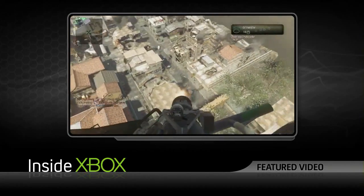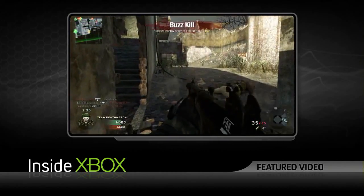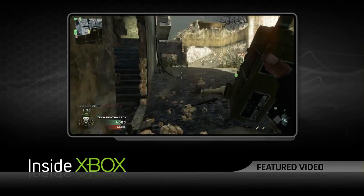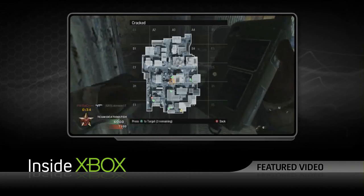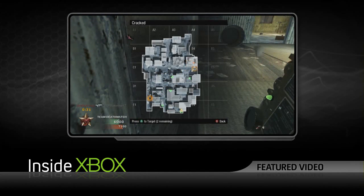All of our killstreaks have some aspect of interactivity to them — whether it's the attack chopper, where you pick a spot on the map for it to hover rather than just letting it circle around, or with the mortar team, where you can pick three locations on the map and get a really fast targeted strike to those places.